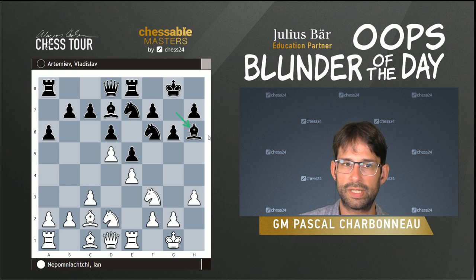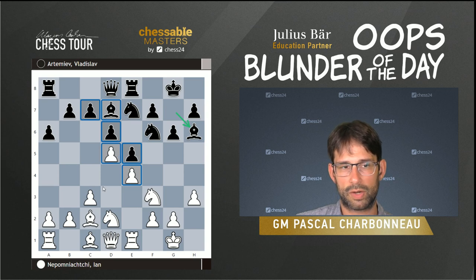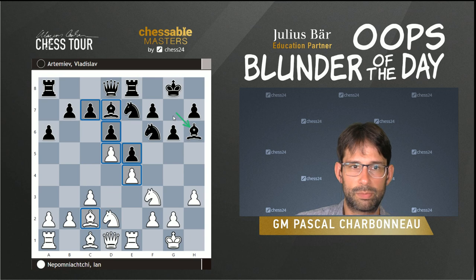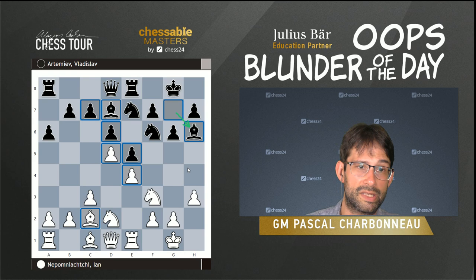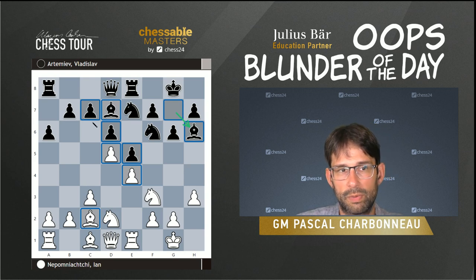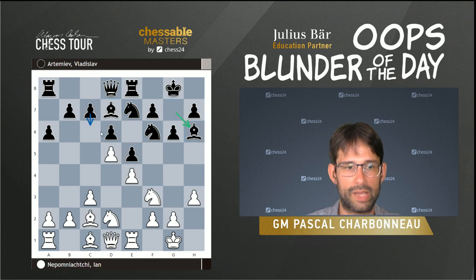Bh6 — an interesting positional decision by Artemiev. The logic is that his light-squared bishop is the better one since his central pawns are on dark squares and white's pawns are on light squares, making this arguably the stronger bishop. However, the issue with Bh6 is that this bishop was very close to the king, so the dark squares around the king will be weaker after the trade. It's slightly risky and also takes time — if you wanted counterplay with c6, you might have wanted to do it without wasting so much time.